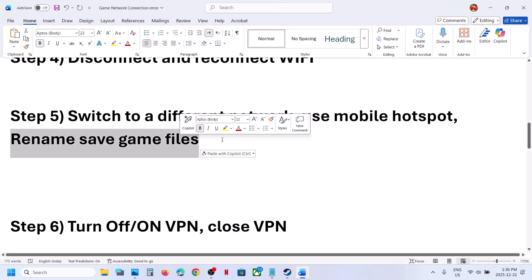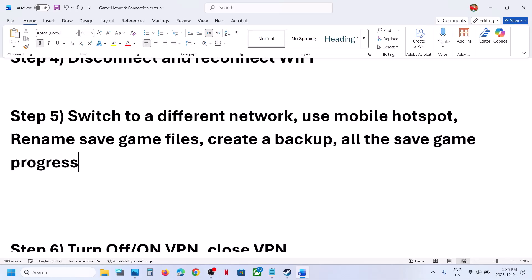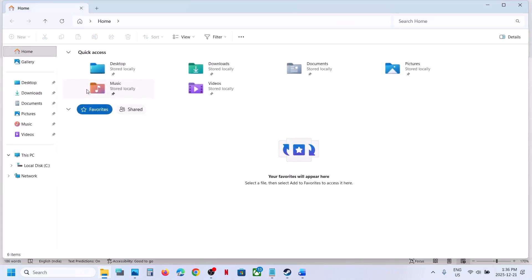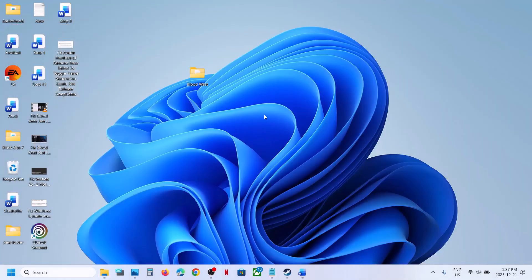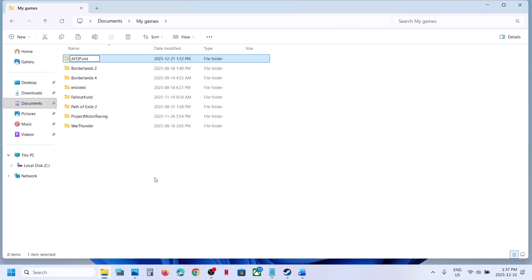Still not working? You can rename the save game files. Before you do this, create a backup first, because all save game progress will be lost. Open File Explorer, go to the Documents folder, then My Games folder, and you will see the game folder. Copy this folder and paste it to the desktop as a backup. Then right click and rename the original folder, and relaunch the game.